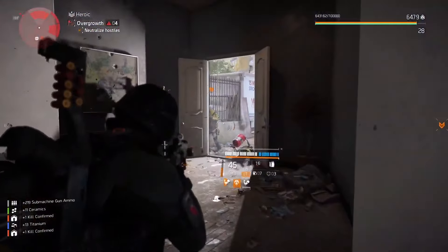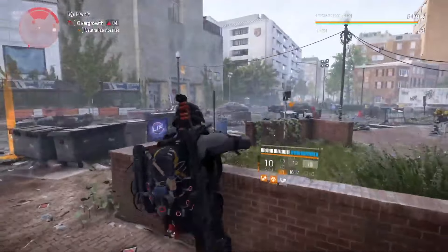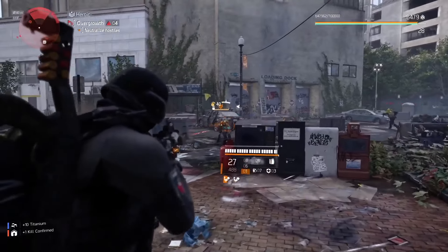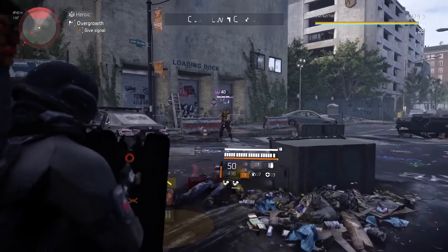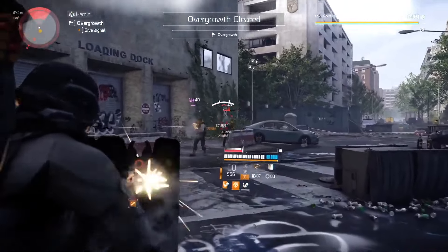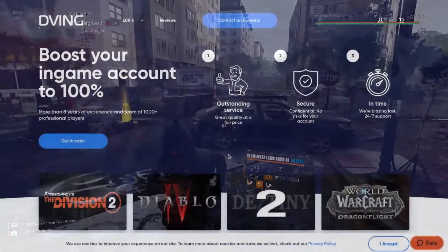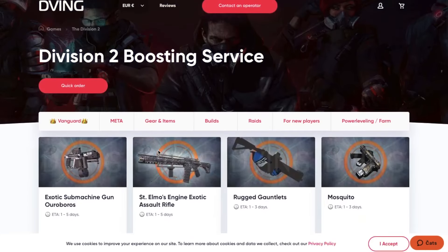If you don't have the Apartment named SMG, I understand that this bad boy is a pain in the ass to find one with decent attributes, because you need damage out of cover as the third attribute. Since it's an exclusive weapon, the rolls will be low and the drop chance is absolutely nasty. Sometimes you can buy this weapon at DZ vendors, but rolls will still be terrible, so you need tons of materials to optimize it.